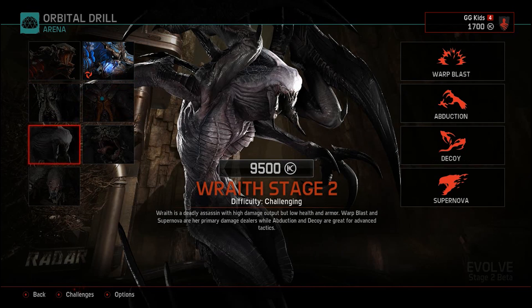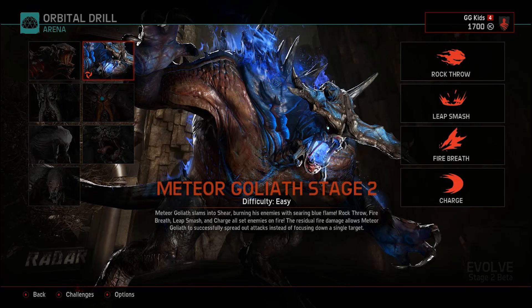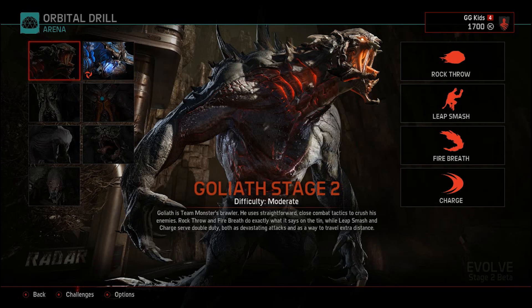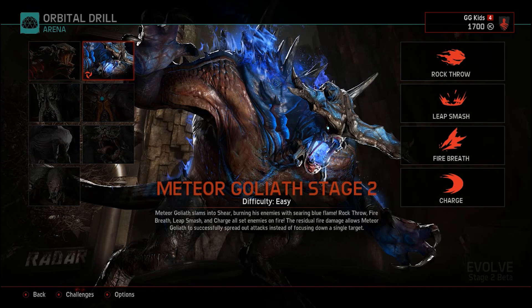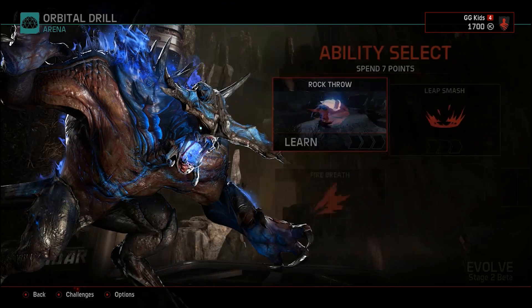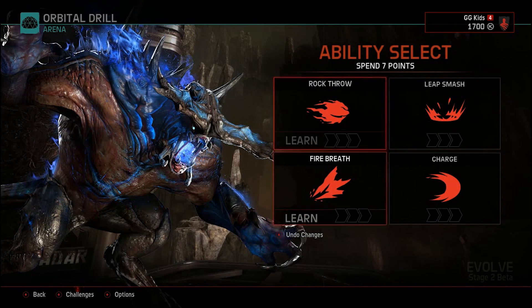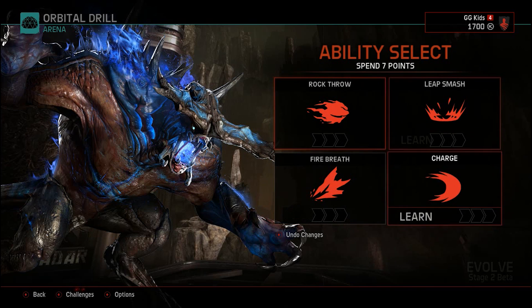In this case I only have one monster because I need to buy the rest with silver coins. My silver coins are 1700, not enough. I'm using Meteor Goliath Stage 2 - this is version 1 and this is version 2. Click Accept.